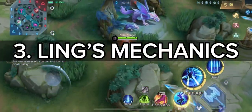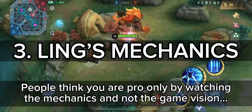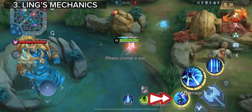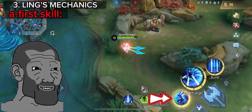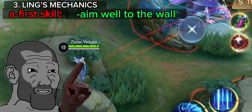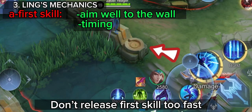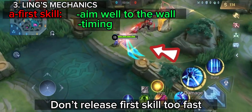Ling mechanics. Ling is one of the hardest heroes to master mechanically. Let me tell you the important things you need to know to be seen as a pro by the players on your team. First, the first skill. Mastering the first skill may seem easy when you watch the pros moving, but there are two difficulties: you have to aim well at the wall — if you don't aim it strictly you won't be able to move — and there is a timing to master between each first skill. If you want to move smoothly you absolutely have to master the timing.